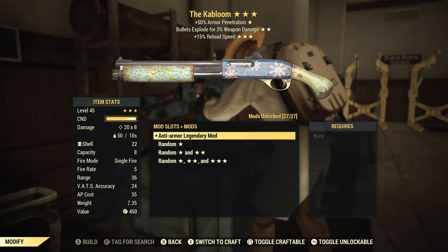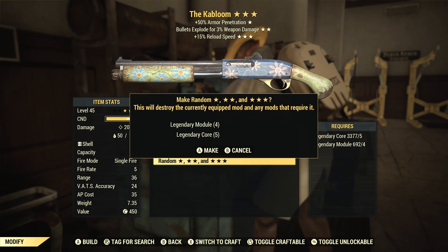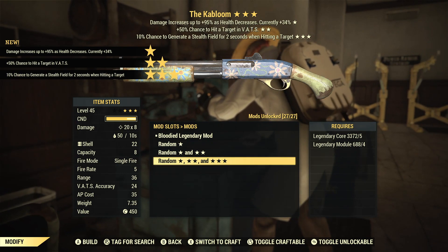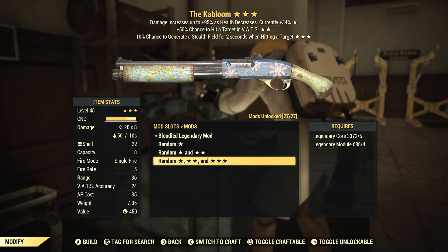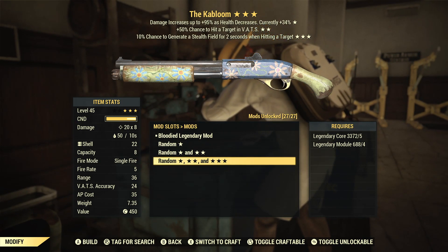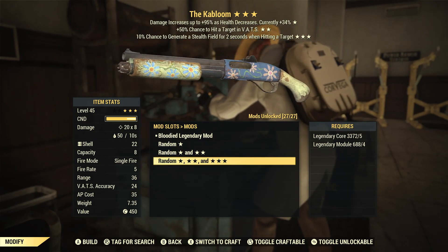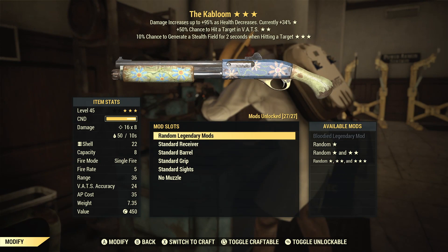I'm trying to be open-minded to a lot of different rolls and not just say it's got to be Bloodied or nothing else — and never mind, we got Bloodied as I said that. Chance to hit target, so the VATS accuracy, and then the stealth field may be worth checking out. I don't really use shotguns all that much, so if I get something useful I'll test it out, and anything else I'll hang on to and see if people in the community are looking for them.